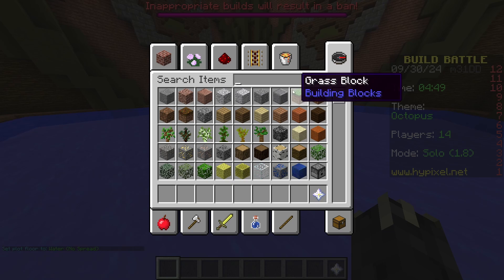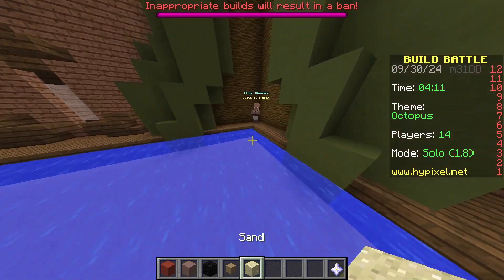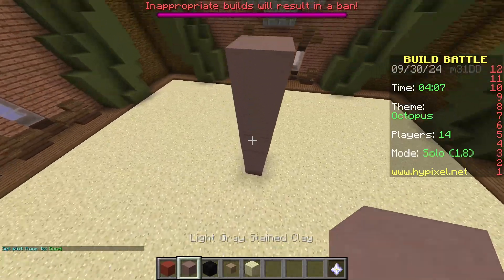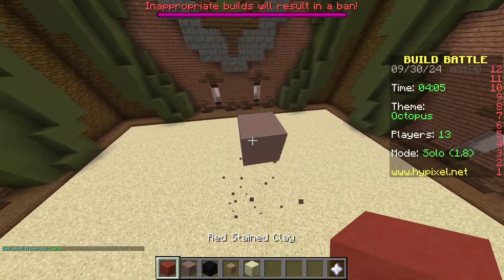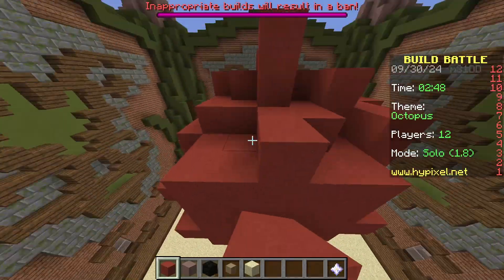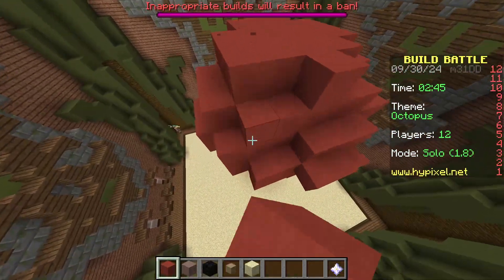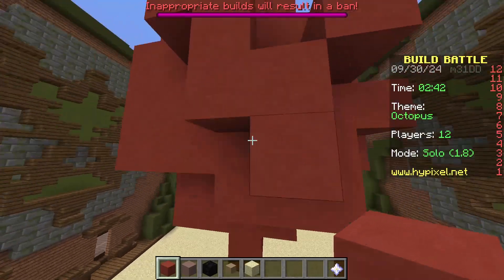We'll turn it to water because octopi live in water. Actually, scratch the water idea — we're going to build it as if it's already in water and just above the sea floor or something. I might have gone a little bit big with this octopus, which is definitely not a problem whatsoever. It's going to be fine. I will see you once it's finished, maybe.